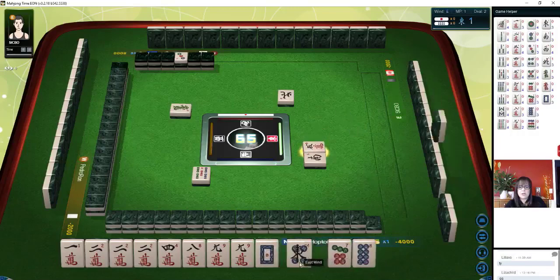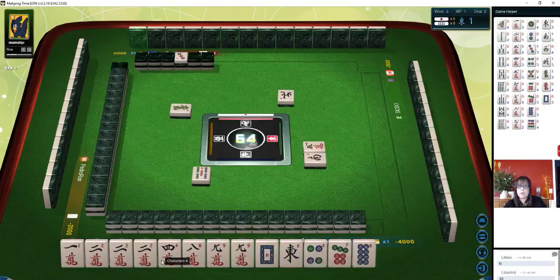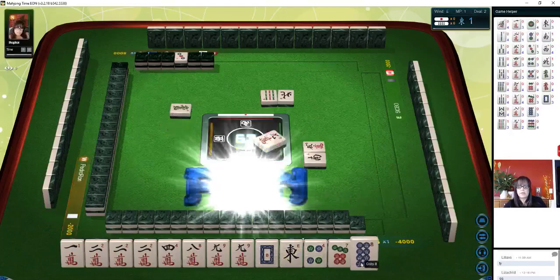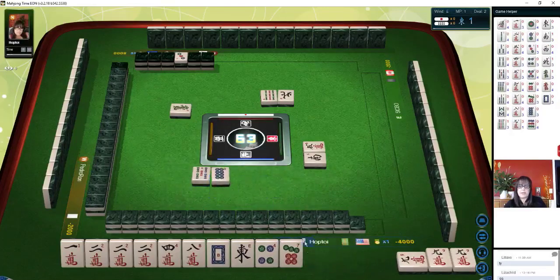We also have a slight potential for pure straight, which is called Itsu — one through nine in one suit. We're a little short with our four, five, six. Nine characters — let's Pung. Let's just push for half flush. Eight dots — that's called Honitsu.